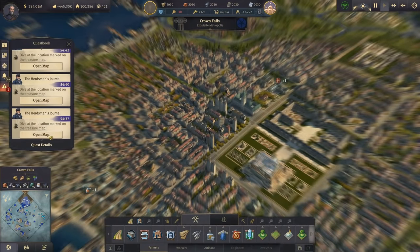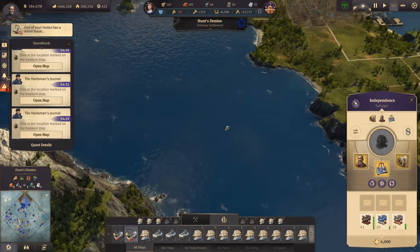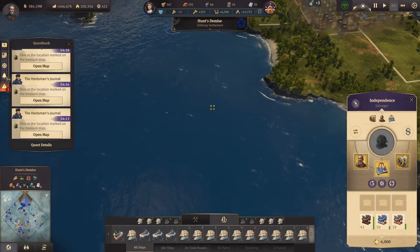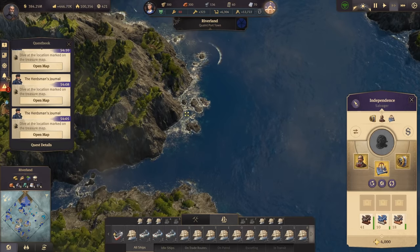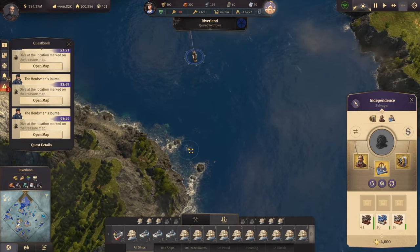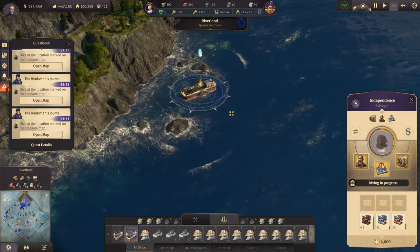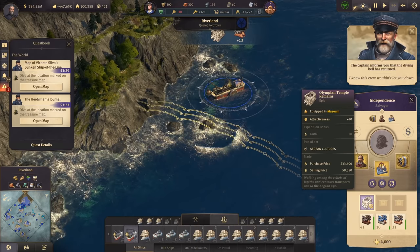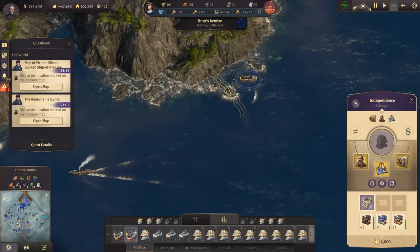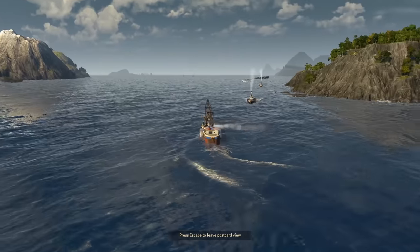The salvager is on its way and there should be the lead somewhere nearby - it looks pretty close according to the echo. There it is - this time it didn't appear until we got very close. We get Olympian temple remains for the culture set - I don't think I've found this one yet. Just as we arrive at the treasure location we find the next echo for another treasure hunt, so we'll continue that in the next episode.